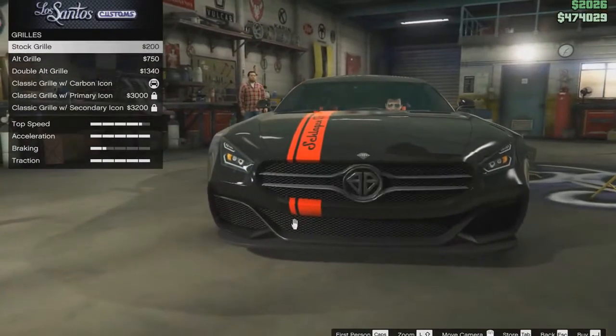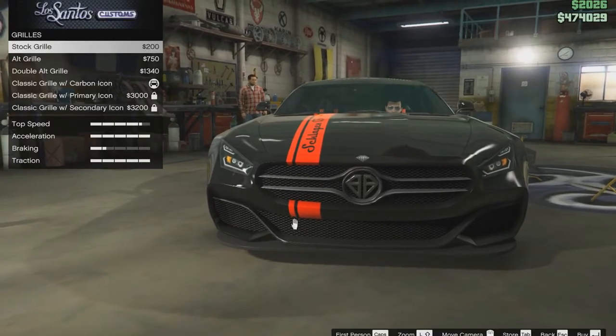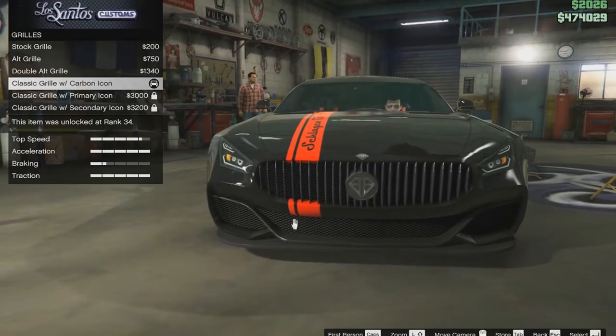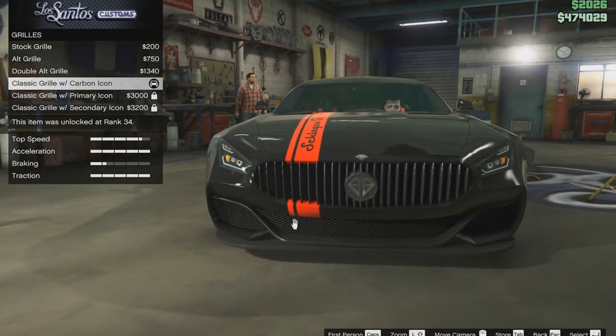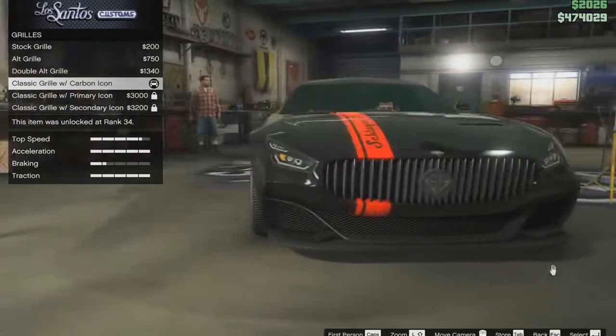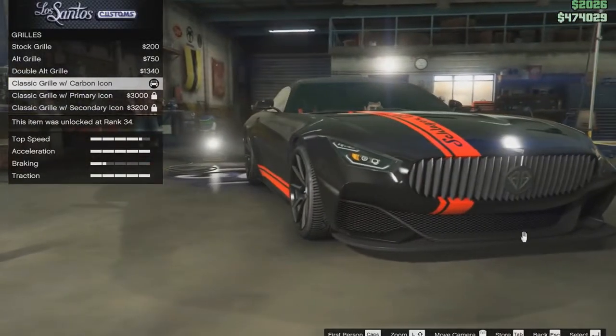Now the grill — it comes with the stock one, but the one you should get is the classic carbon icon, because these are the most screen accurate. The original car in the movie had these grills in real life.